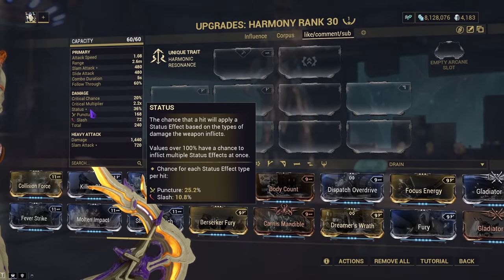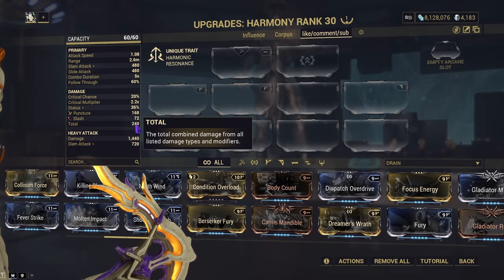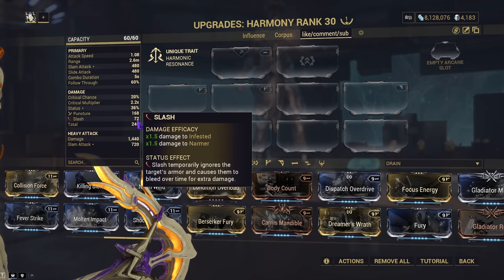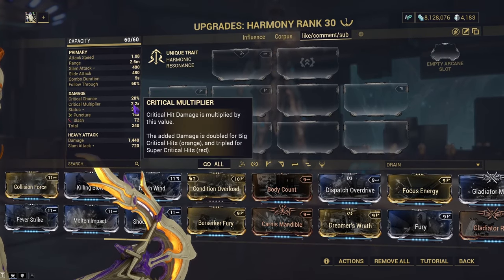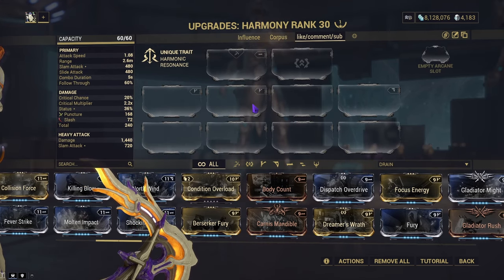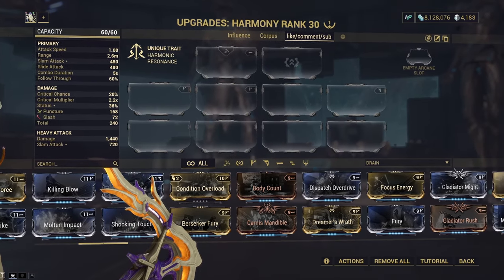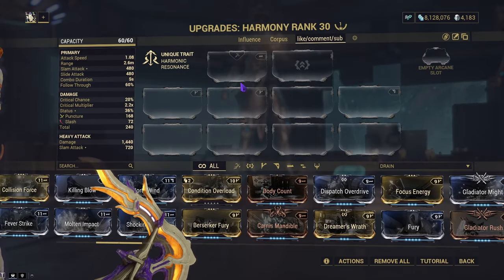It overall is not bad in stats either, with it having an above average total damage at 240. It's primarily a puncture weapon with a little bit of slash. It's also a primary status weapon that is a crit weapon, but you can obviously build it to do all of them. So, as you can see, I do indeed have two builds for us today — a corpus build and one that uses melee influence. We'll cover the melee influence build first and then the corpus build.